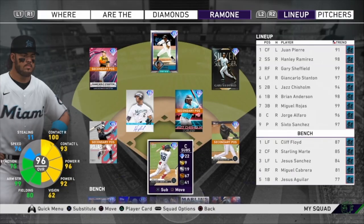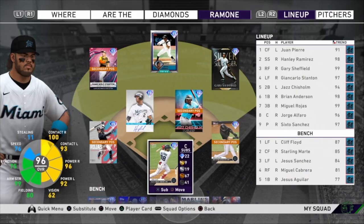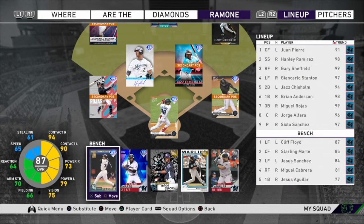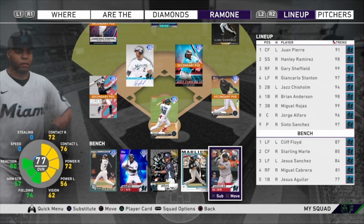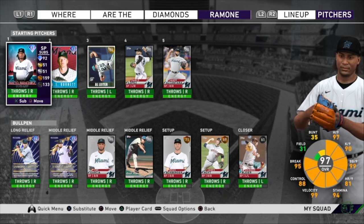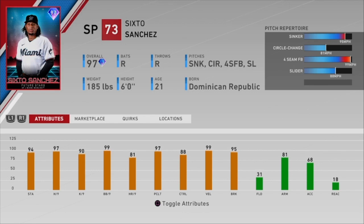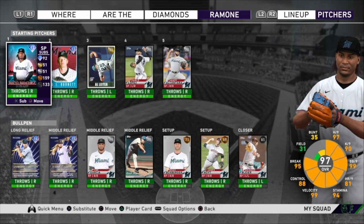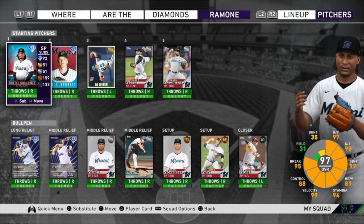Brian Anderson has good defense as well, so he should be fun to use. Behind the dish we've got the Topps Now Jorge Alfaro. On the bench: Cliff Floyd, Starling Marte, Jesus Sanchez, Marlins Miggy, and Jesus Aguilar. The pitching staff is not that great, to be honest — we have Sixto Sanchez, who only has four pitches although he throws pretty hard. I've used his 86 prospect card a bit and I like it, so we'll see how the buffed-up Future Stars version does.